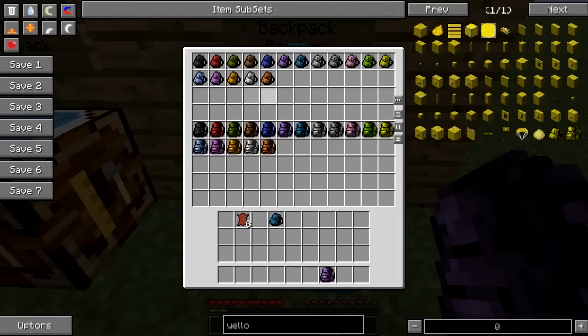They are available in all sixteen colours standard with Minecraft, as well as a seventeenth which is just plain leather.